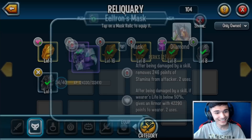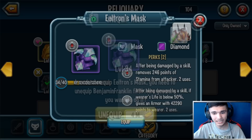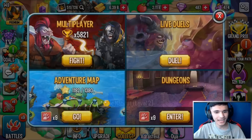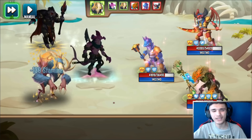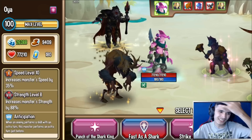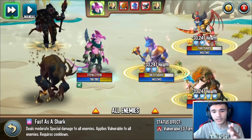You can also run Eultron's Mask: after being damaged by a skill, removes 200 points of stamina, and you can also get 50% armor — 42,220 in this case. Now going back to the adventure map with the Laser Beam Sword equipped, it gives more strength. Instead of doing half the damage like before, it does more damage because of the 3,000 power boost — up from 22,000 to 26,000. That's a ton.